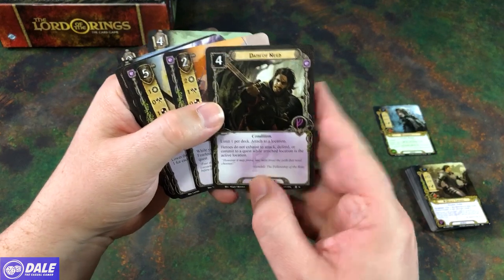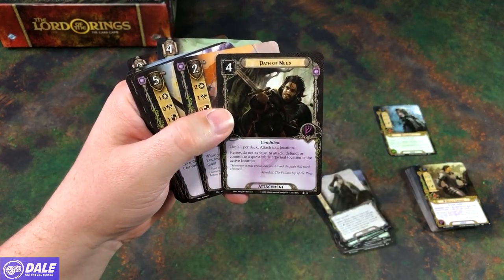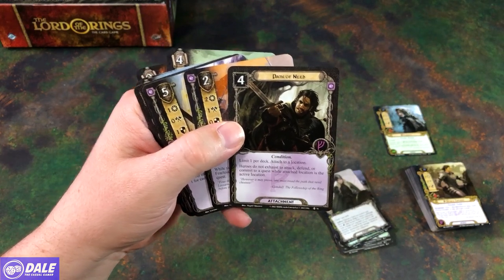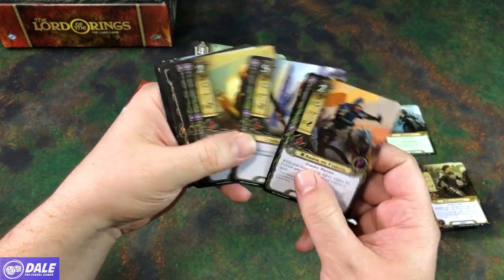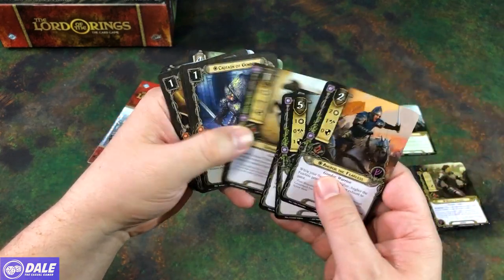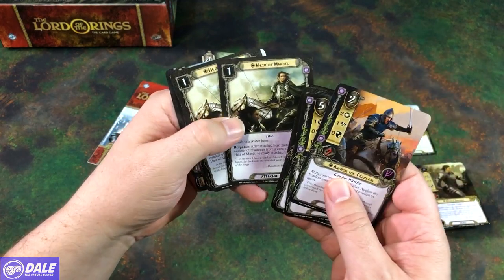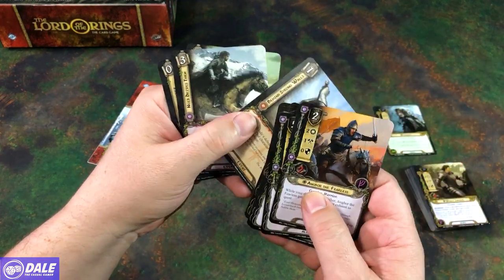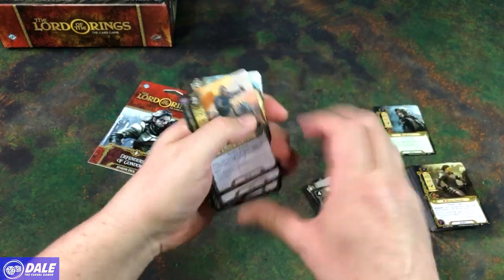And the Path of Need — one per deck; heroes do not exhaust to attack, defend, or commit to a quest while the attached location is in the active location. And we're finished up with the Fearless, the Custodian, Captain, Rider, our Captains, Shields, Heirs, Behind the Strong Walls, Need Drives Them, Pillars, and the Foe Hammer.